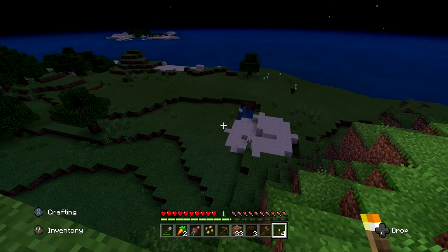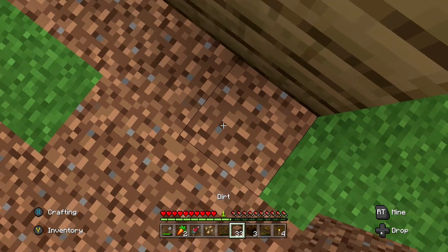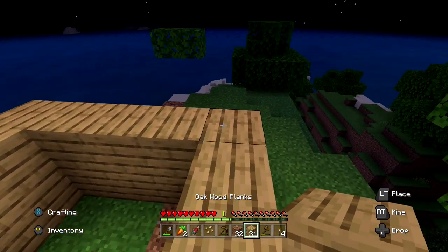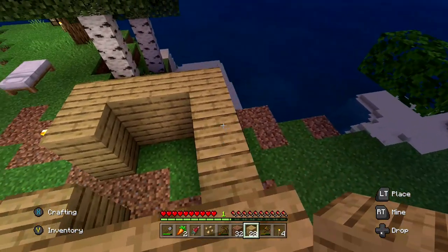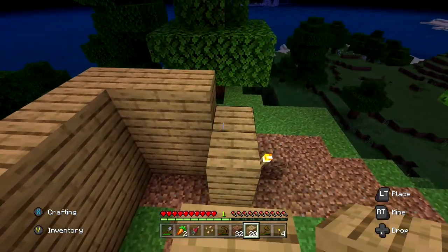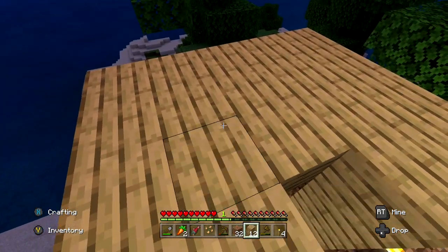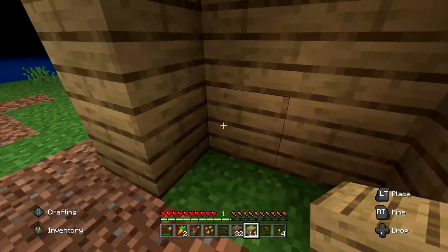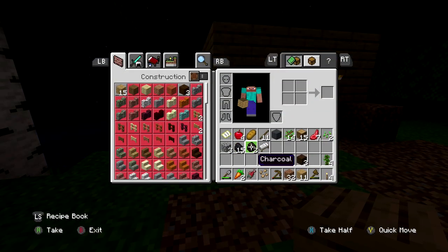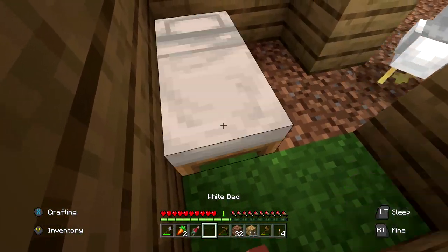I can see spiders and zombies down there — lots of monsters. Hopefully nothing spawns up here. Let me get my wood back and make the little roof. This is just going to be a portable hut for now until we can get something cool going. We're just in survival mode. I've got the bed in here — I think this looks pretty good. I'm going to put the bed down inside the house.